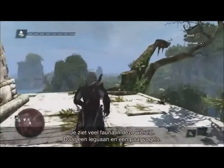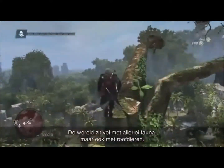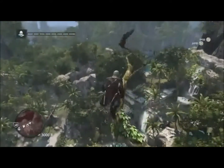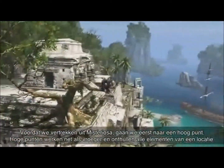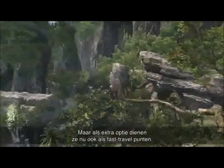You can see a lot of ambient life in this world — an iguana over there, some birds. The world is as filled as possible with tons of ambient life, but also predators. As we head off Mysteriosa, we're gonna do a reach high point. Reach high points work as before, revealing the contents of the location, but as an added feature they are also fast travel points.